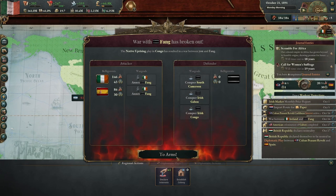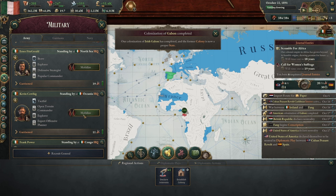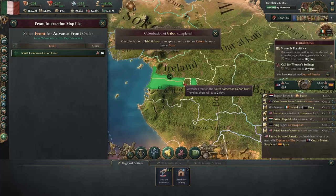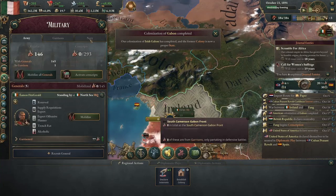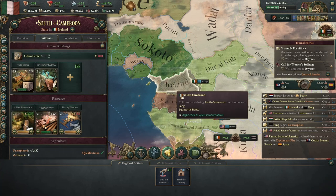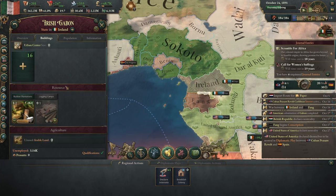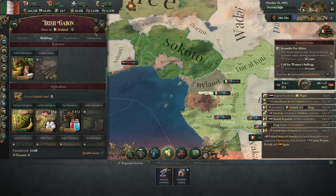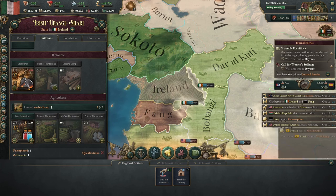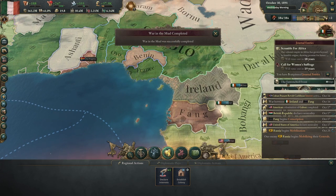I'm going to send my Congo HQ out. Irish Gabon is now a state — a very small state, but a state. How is this state doing? Still need more people, so hopefully we can get some migration going there.